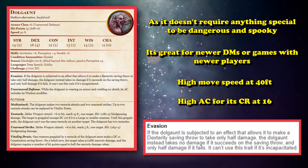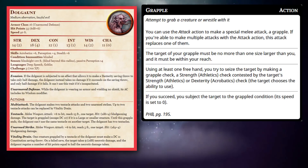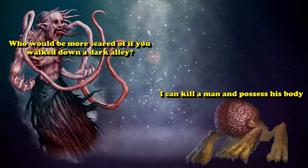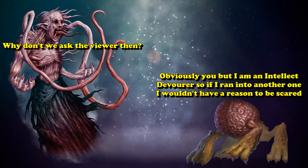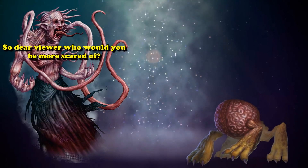The Dolgaunt has high movement speed, a high AC, evasion, and just goes in to attack things 4 times. It can auto-grapple if it lands its tentacles, which have a 15-foot range. The Dolgaunt might not be as scary as an Intellect Devourer, but it's definitely more effective at taking down player characters by just dealing a whole bunch of damage. So it's an excellent, easy-to-use creature to add to a horror game if you don't want to use just zombies and skeletons.